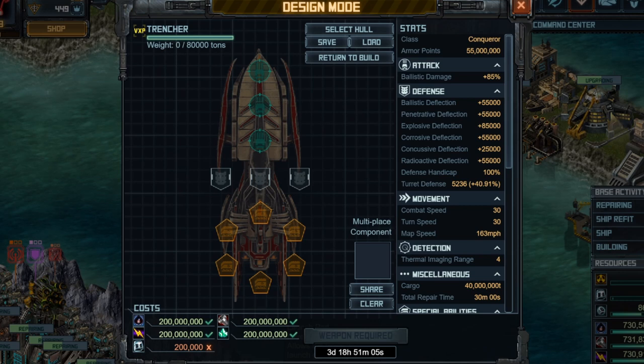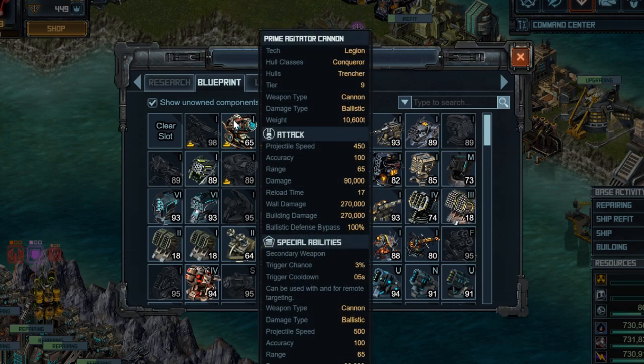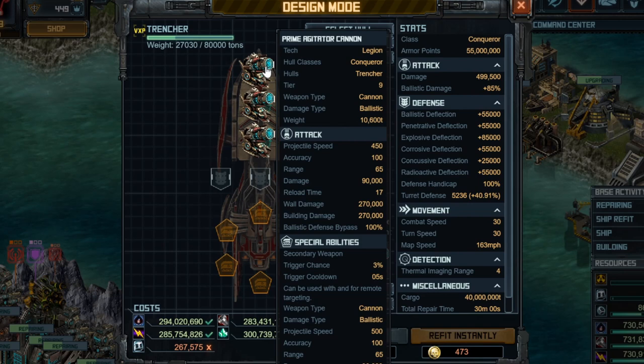I'm going to start out by showing you the build. This is a Ballistic Trencher Fleet and the weapon you want to use is really the only choice — it's the one that comes with your fleet. This is the Prime Agitator Cannon. With this weapon you'll notice it has two different sources of damage: 270,000 damage against buildings from the normal weapon, as well as a special ability with a 3% chance to trigger a pack blast dealing 338,000 damage against enemy buildings.